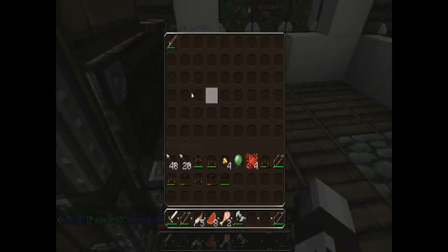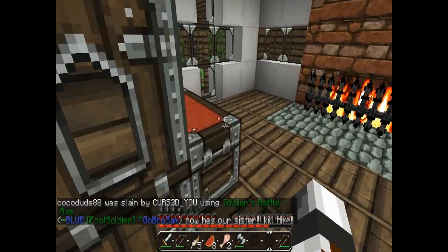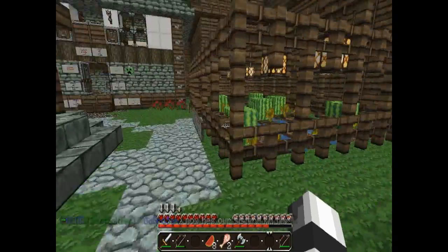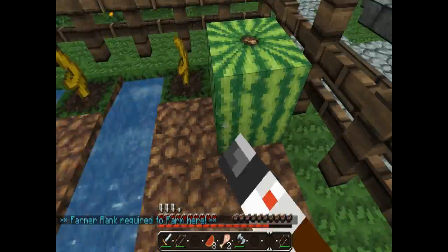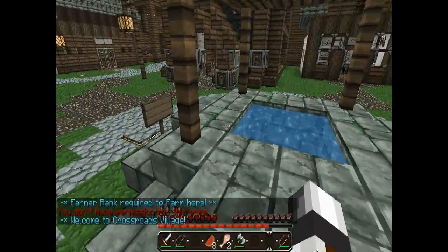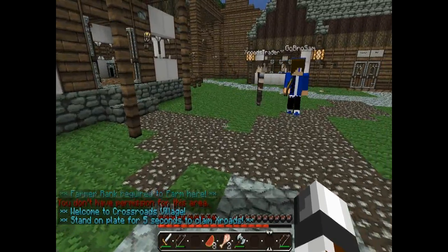There was a ton of stuff in here, which will now place a bunch of the stuff I currently have on me in here, so we can always keep a spare set just in case. Toss the bone in there, and the feather. Got 68 arrows. You have to claim it — to claim you stay on this pressure plate for five seconds to claim crossroads.